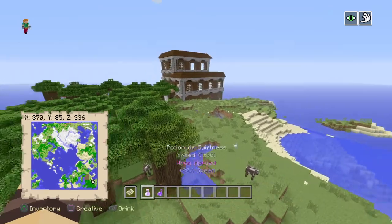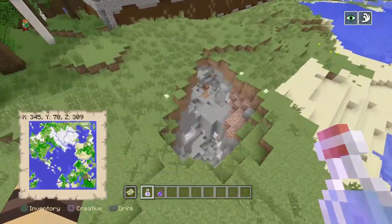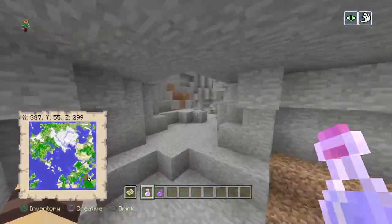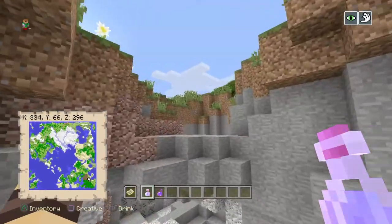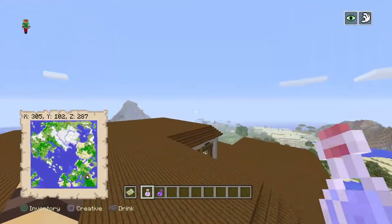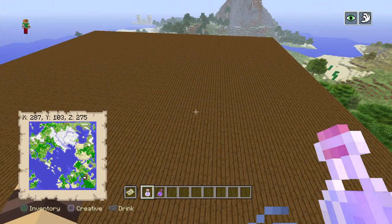Pretty much you will spawn near a woodland mansion, which is pretty cool. You will also spawn near a cave which has iron and coal, which you want for the seed. The woodland mansion coordinates will be X287, Y103, Z275.